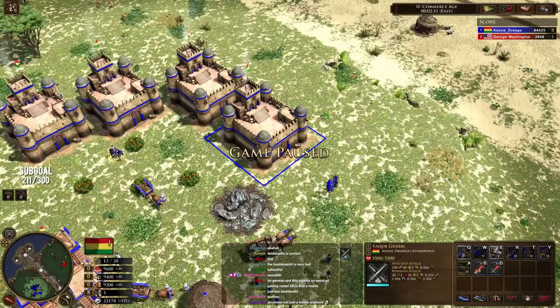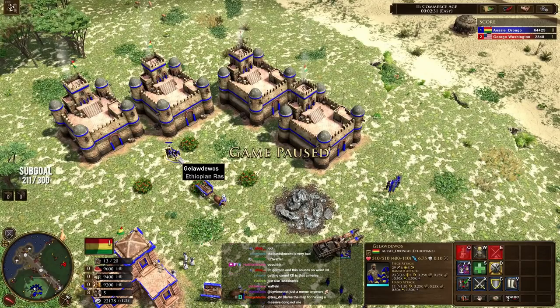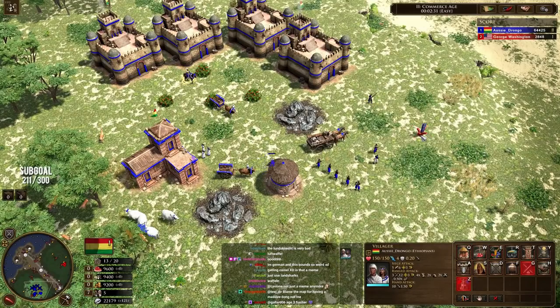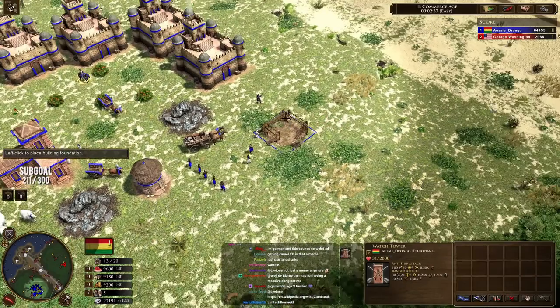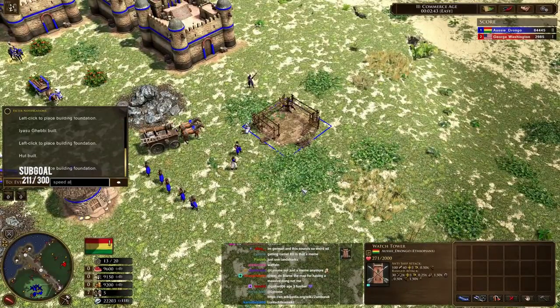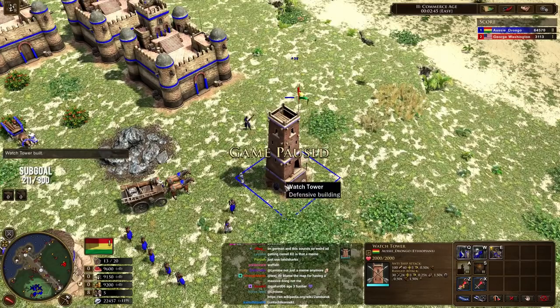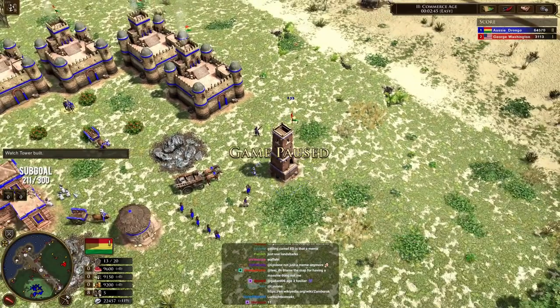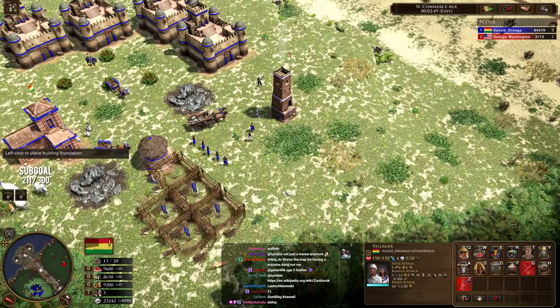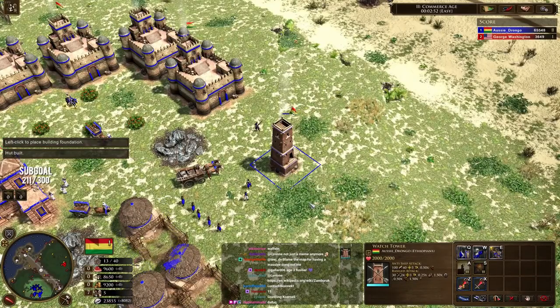The second building you've got is an outpost building. If we build it with our villager, it takes a while without cheats on. This is the watchtower. Now this trains outlaw units — but keep in mind your normal outlaw is not really a viable unit because it's very population heavy and not particularly good. That's not the case with these guys. I want you to take a look at the stats for these units — we're going to pause the game.